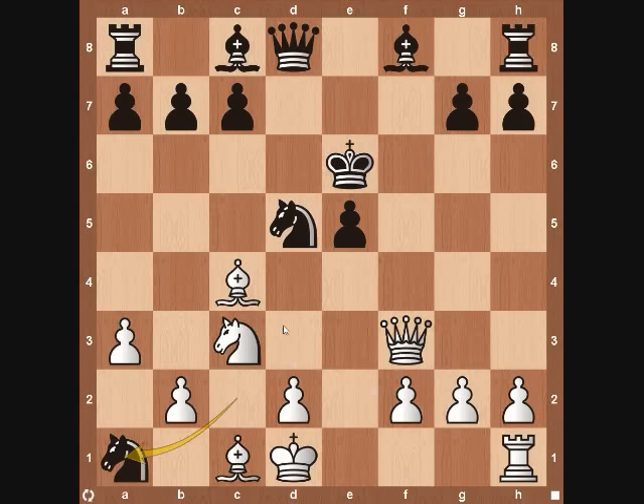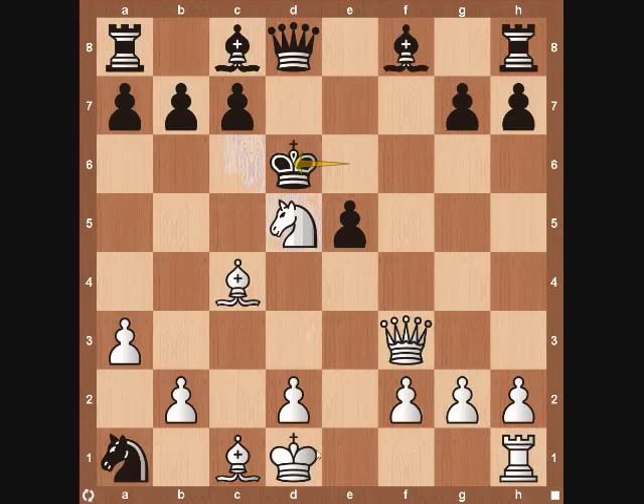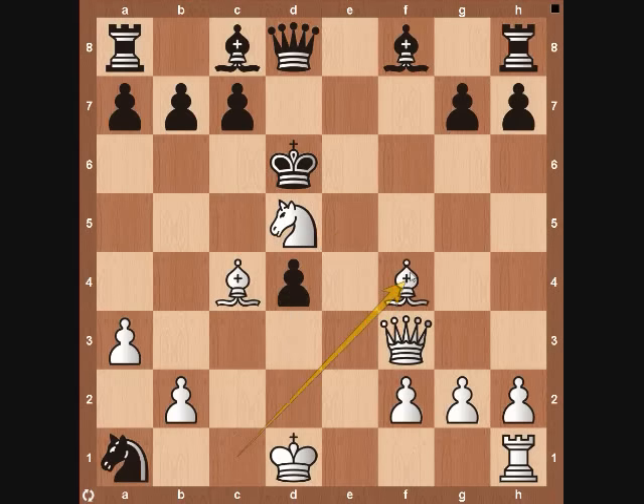White captures with the Knight on d5, putting it in a great spot. Black really needs to bring his King to d6 — he can't keep it on the f-file, and if he doesn't move it we get a discovered attack when we move our Knight. White then wants to advance the d-pawn to activate the dark-square Bishop. After Black takes, we bring our Bishop to f4 — the King is in the middle and all our pieces are attacking. This is a very easy win for White.